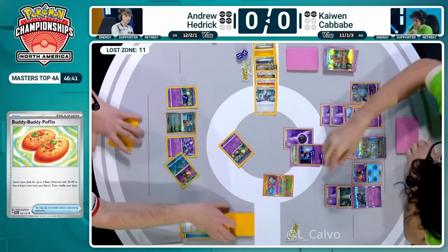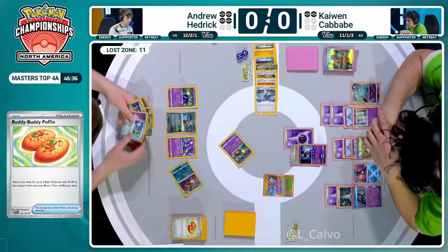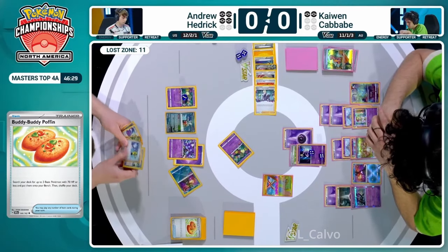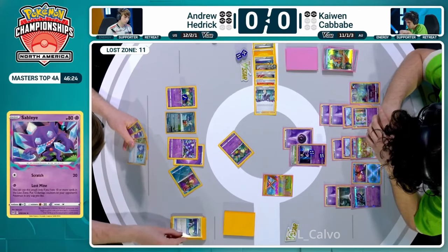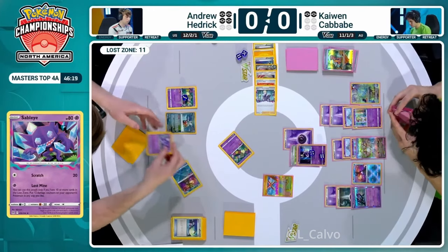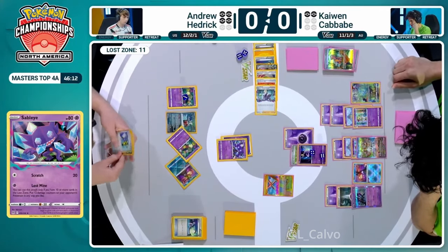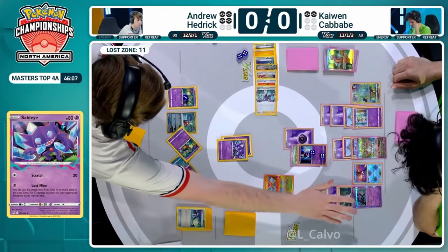We have thinned down to this point - this is what you see with these Lost Box decks. They're putting a ton of cards into the Lost Zone, gone forever, never to be retrieved again; a ton of cards in the discard pile; and then building up these huge hands. The deck is looking pretty thin. Just going to get a quick look at the resources left for Andrew Hedrick. It seems like he's not going to go in with the Iron Thorns - he's just going to try and go in with the Sableye and get a KO onto the Kirlia.